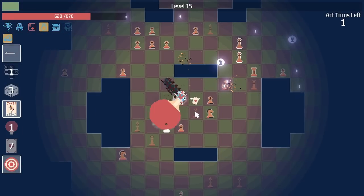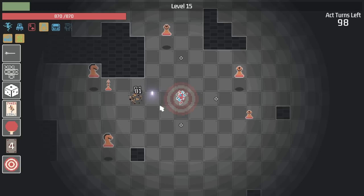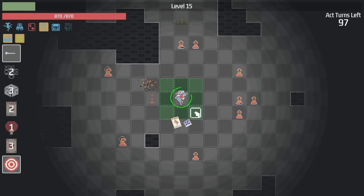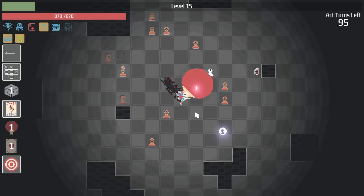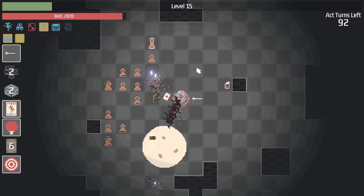And now the paddle is happening every other turn. Which is very nice. Although I could use a damage upgrade. Doesn't matter. We completed the act. And now we can have the movement coins explode when we use them. I like the sound of this. Although there's no movement coins on the board right now. Which is too bad. And there's already a lot of enemies. There's an explosion. Very nice.